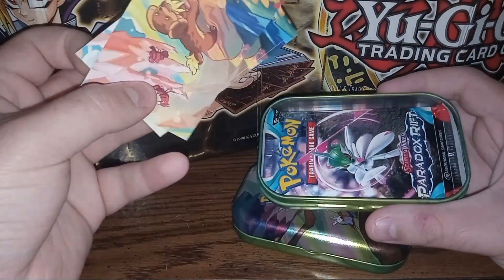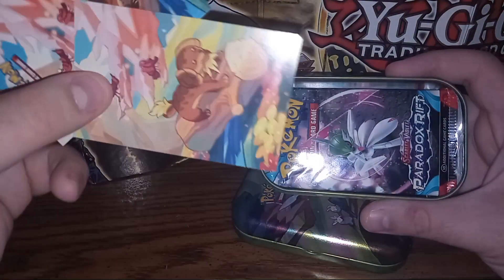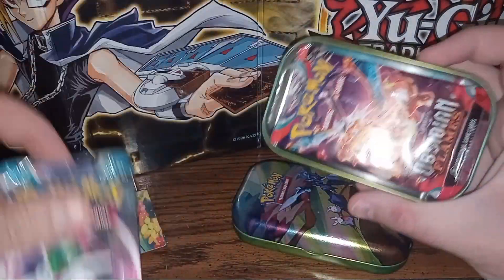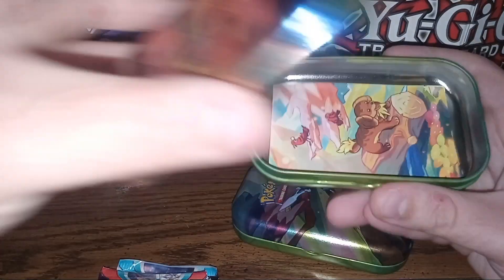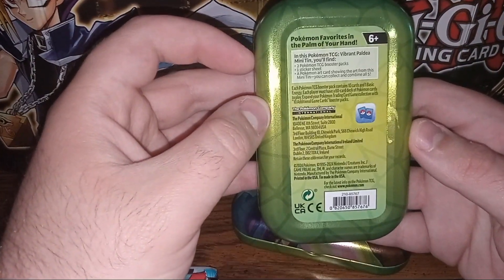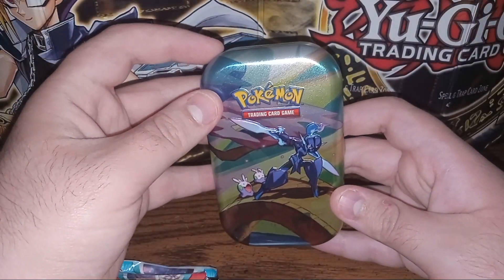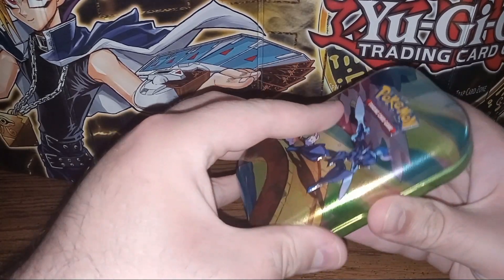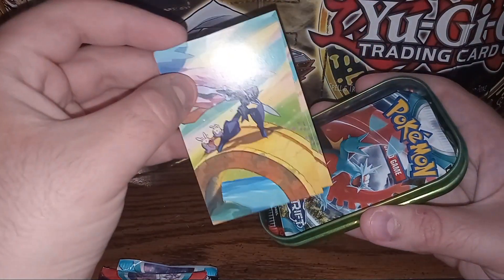I was honestly looking for more 151 mini tins but these come with Paradox Rift packs — not a big deal, Paradox Rift is cool. They also contain Obsidian Flames packs. The back says Vibrant Palladium mini tin. The art is what drew me to it mainly, because my Walmart is still carrying a lot of the Sword and Shield boxes and special collections, so I'm still not finding much.